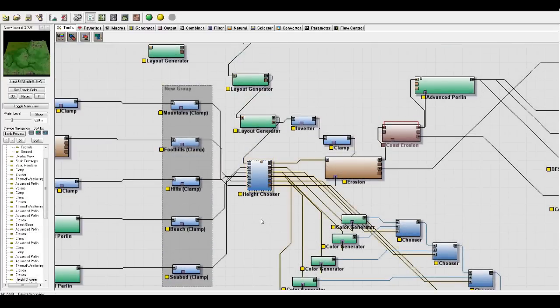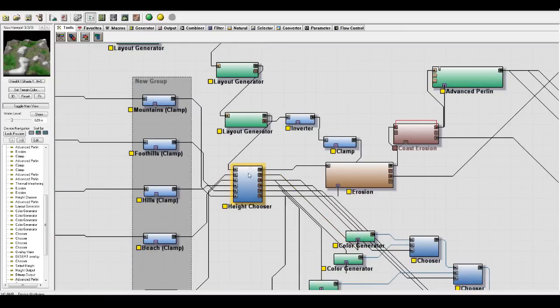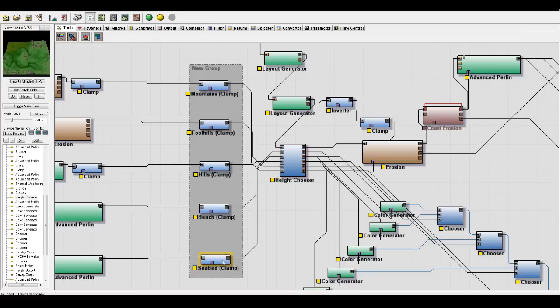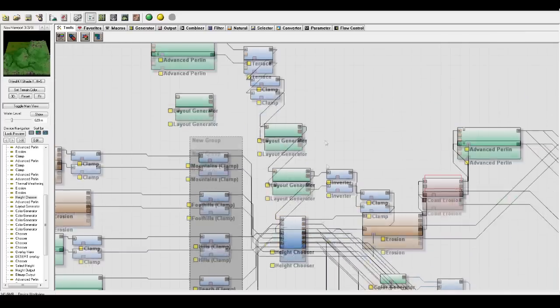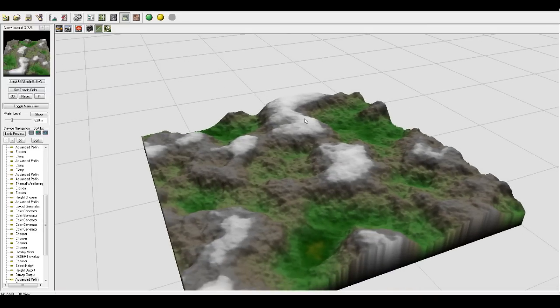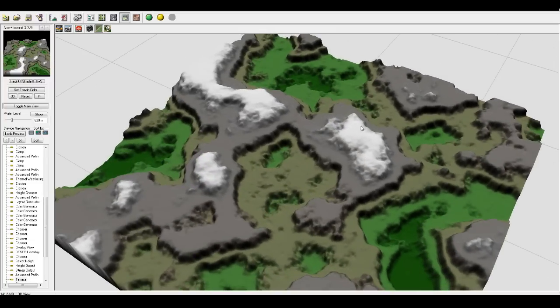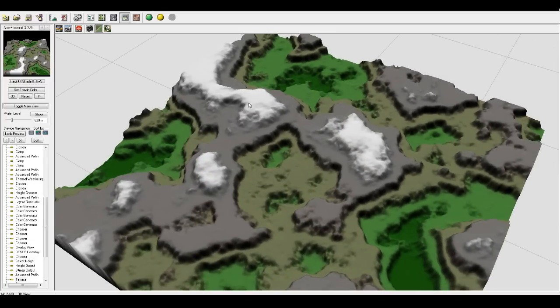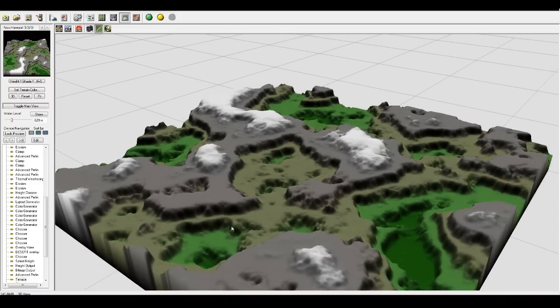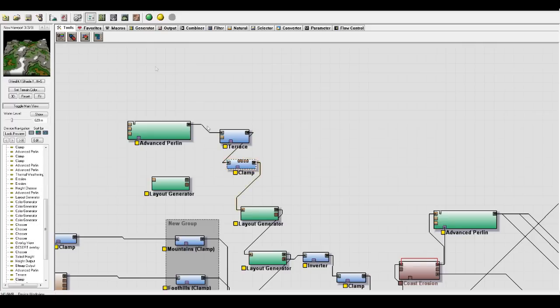Then it goes into a height chooser. The height chooser takes an input - this up here is the input - and it decides which piece of terrain goes into each slot. The lowest values, which is our seabed, goes in there, and the highest values which are mountains go in here. This is an advanced Perlin that I made - it's randomly generated so I can keep hitting randomize until I get the kind of rough terrain I want. It goes to a terrace which splits up into five layers, each representing a type of terrain - white is mountains, gray is foothills, the middle color is hills, green is beach, and dark green is seabed.